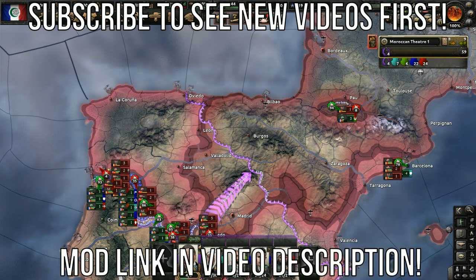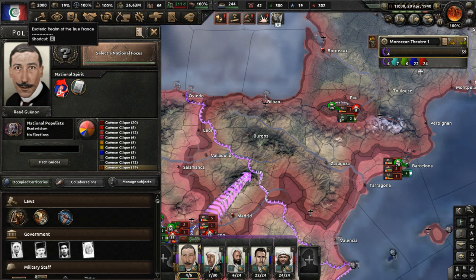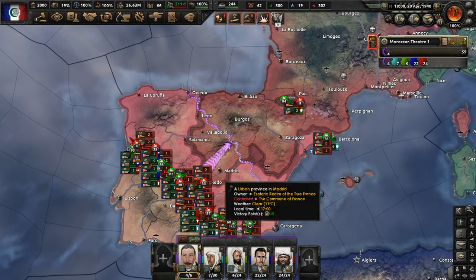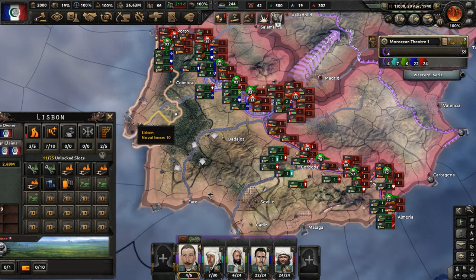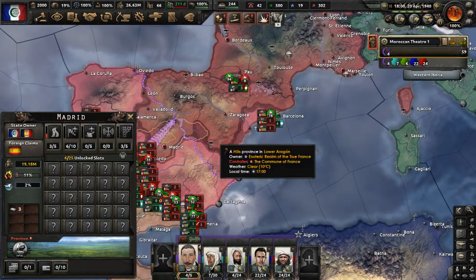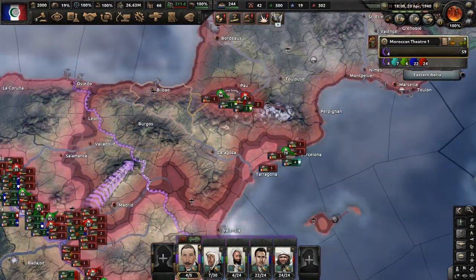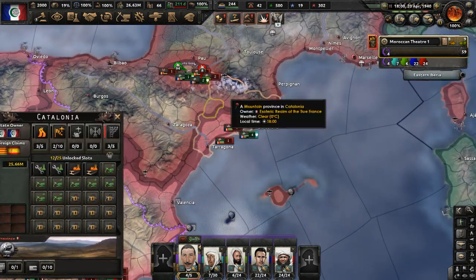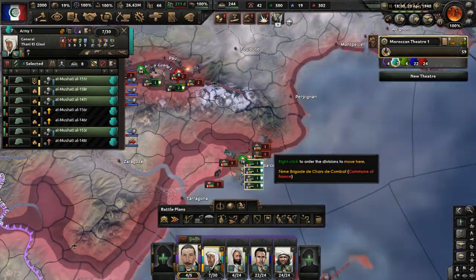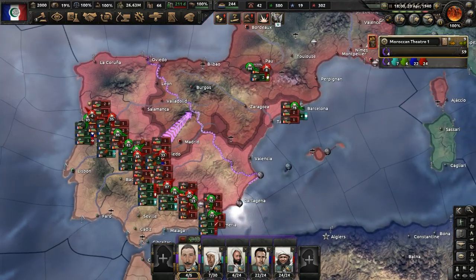Hello y'all. Welcome to Part 10 of my René Guénon Morocco playthrough in the Hearts of Iron 4 mod, Kaiser Redux. In Part 9, we took back control of southern Spain and a little bit of Portugal, but at the same time we lost control over much of central Spain as well as northern Spain. The 3rd International troops flooded down from France into Navarra and Catalonia, and now we're just stuck defending Barcelona.